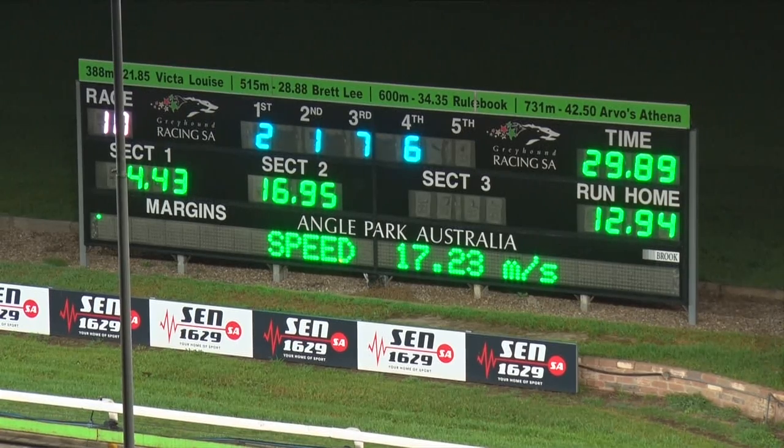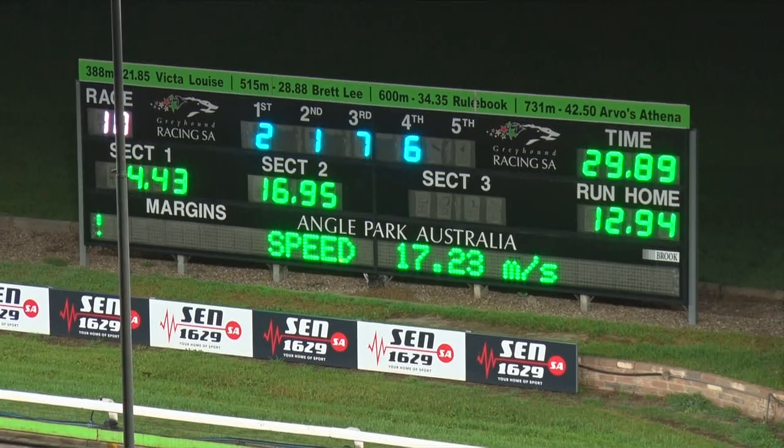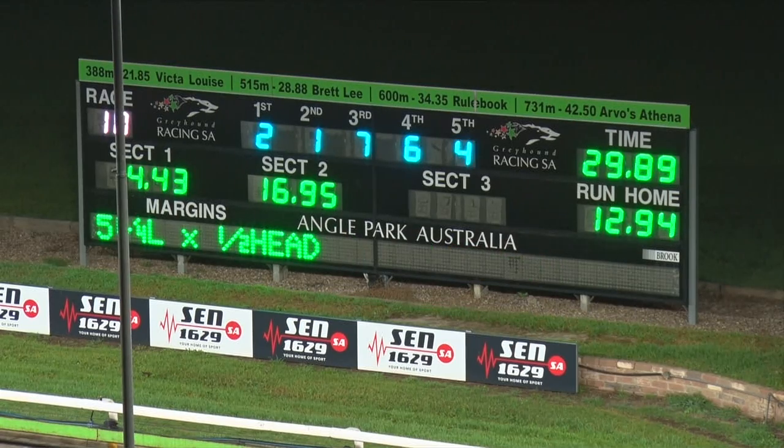Little Learner straight to the lead, and once she led they weren't going to beat her. One — Demolisher grabs second. Seven — third, Tyson's Choice. And six — fourth, Tony Spark. Back on the inside: 2, 1, 7, 6.